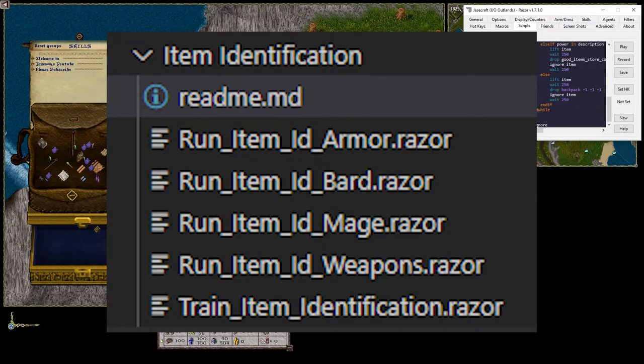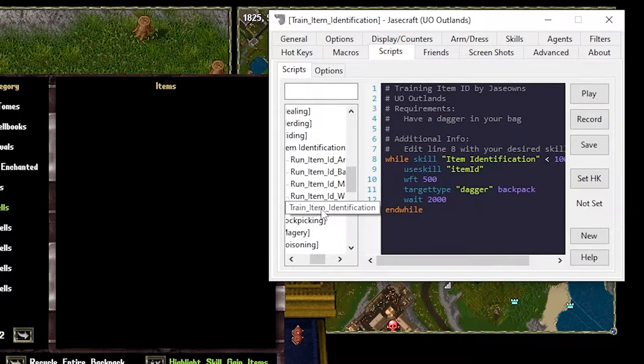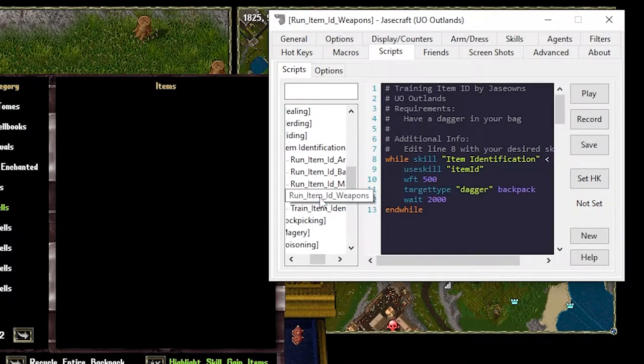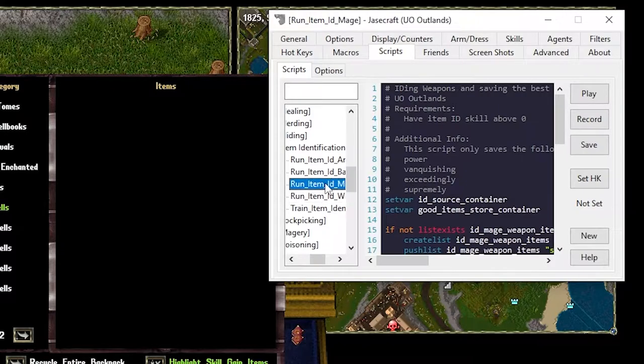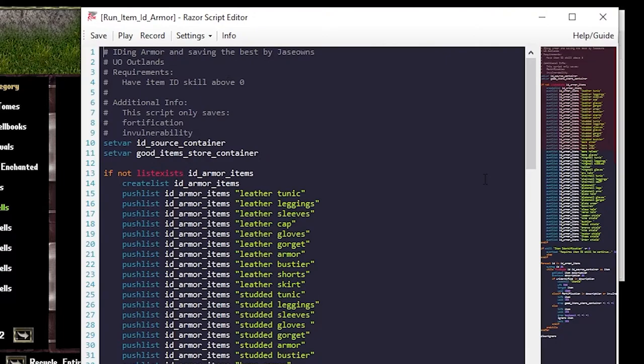I broke down the main ID scripts into five categories: there's a train script, which is the one we just covered, and then there's run ID weapon, run ID mage, run ID bard, and run ID armor. We're going to review the armor one first.